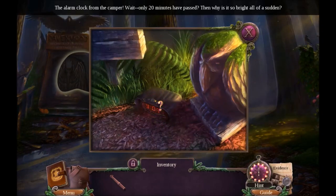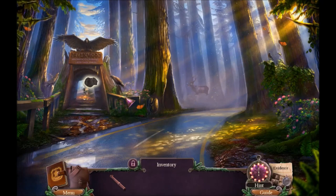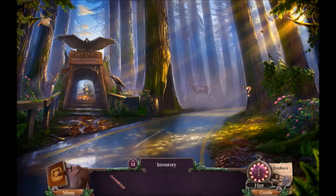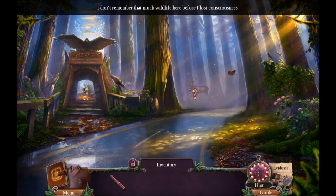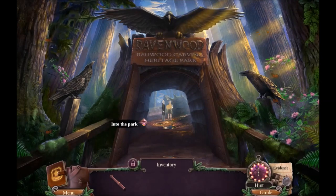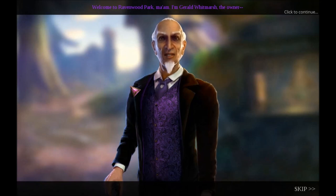The alarm clock from the camper — wait, only 20 minutes passed, then why is it so bright all of a sudden? Everything is bright compared to the first game. I really hope the sunlight was playing tricks on my eyes. The park gate is open now. Looks like someone cleared this place of evidence — but who? That's not spooky at all. I don't remember that much wildlife here before I lost consciousness. Totally not spooky, just like the last game.